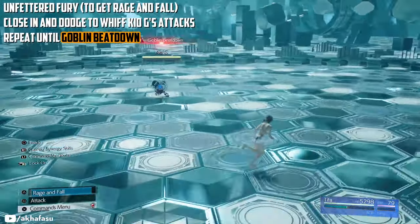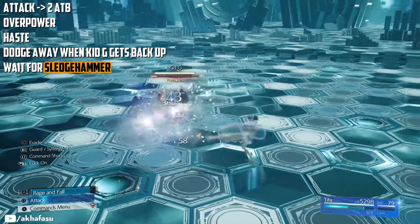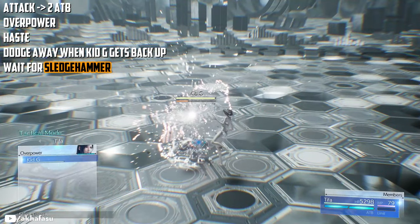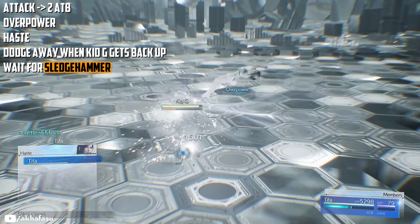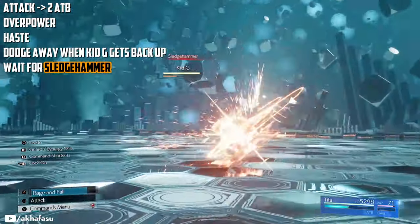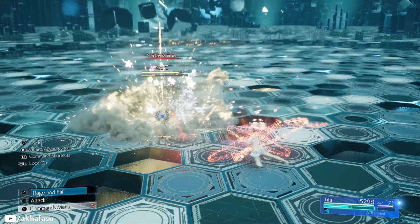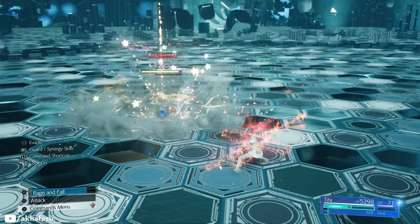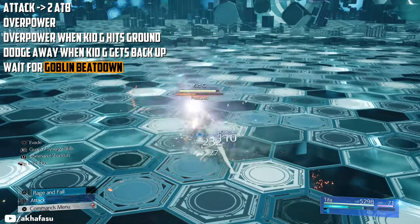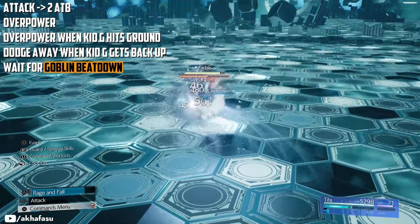Keep doing this until he does Goblin Beatdown. Attack him right afterwards and that will pressure him. Attack and build two ADBs. Do Overpower and then cast Haste. Do not attack him after he gets back up. Dodge around him until he uses Sludge Hammer. This is an AOE attack, so don't just rush in right afterwards or you'll get hit. Wait until you see the smoke disperse, then move in close to attack and pressure him again. Build two ADBs, then do Overpower twice — the second one when he hits the ground.